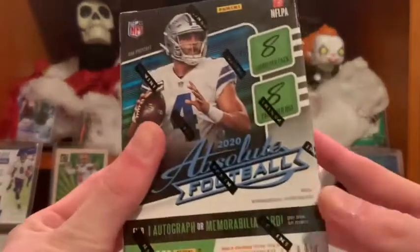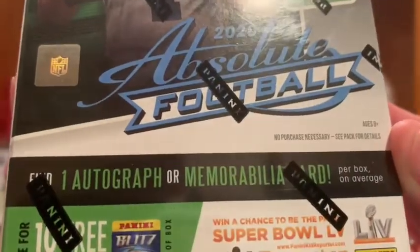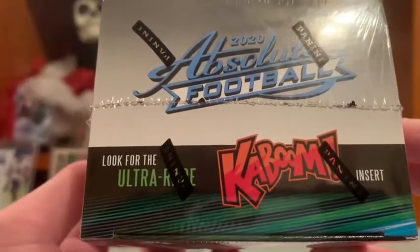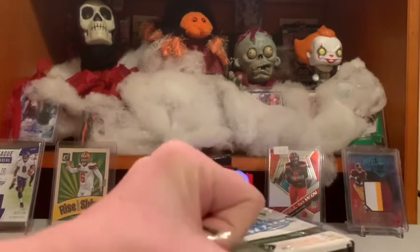Welcome to CCC Cards. I'm opening a blaster box of 2020 Absolute — one auto or memorabilia, eight cards per pack, eight packs per box. There are digital codes here. What I really want is the ultra Kaboom insert. I think it's a case hit — if you buy a case, you have a chance for it out of one box.